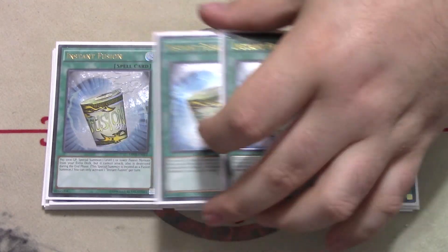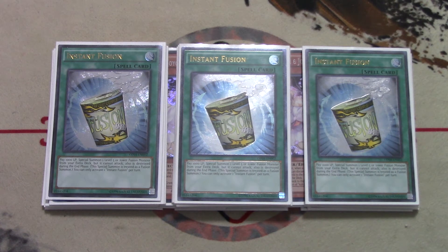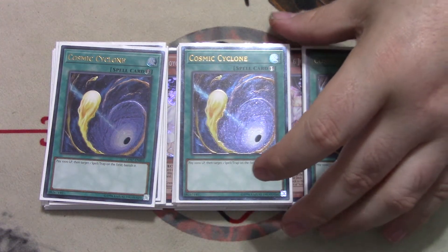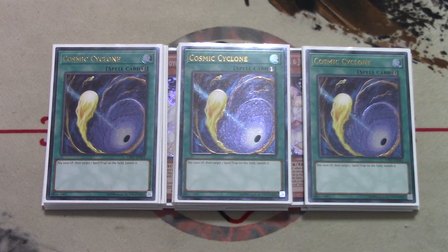Three copies of Instant Fusion — it's really solid right now, especially being able to use Thousand-Eyes Restrict going second. You can also summon Mud Dragon off it. We're also playing three copies of Cosmic Cyclone, which I think is better than Twin Twisters and better than MST for this deck currently. With only one Multirole around, if you deal with it, your opponent's Sky Striker doesn't have a great grind game and that's where you start taking over.